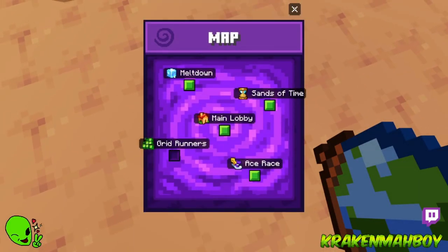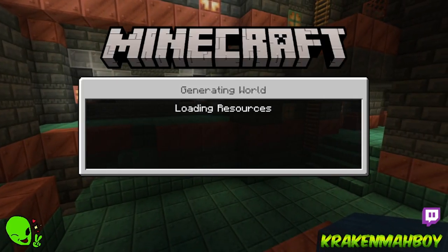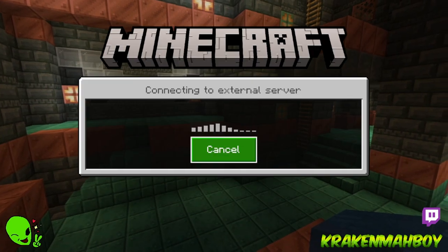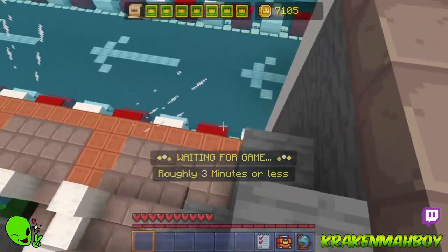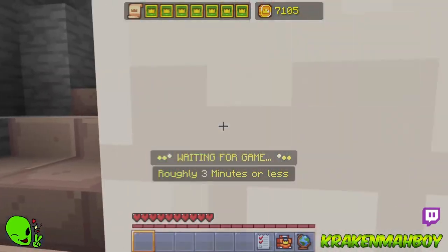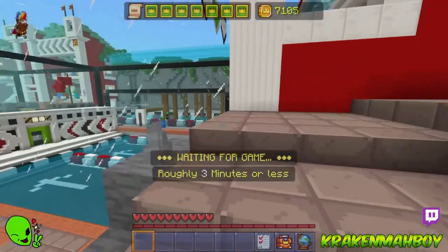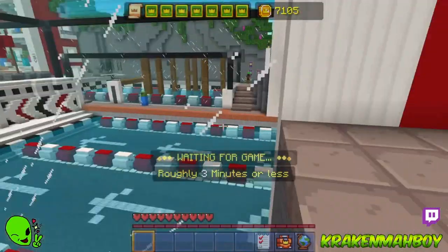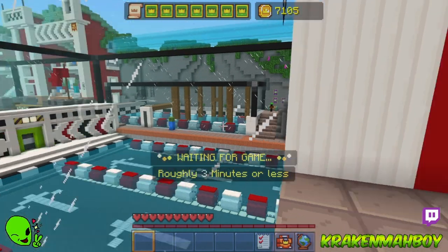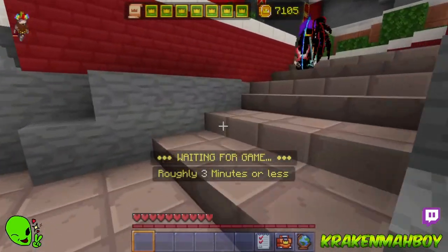I think that one round was enough — that was a good solid round. Let's do a round of Grid Runners. Grid Runners is fun — won't do too much of this because it's mostly the same thing over and over. Doesn't require too much skill. Let's see if we can see the other players. Makes me wonder — it seems like we've got enough people for a round. It only takes like three or four people, so why are we waiting minutes?